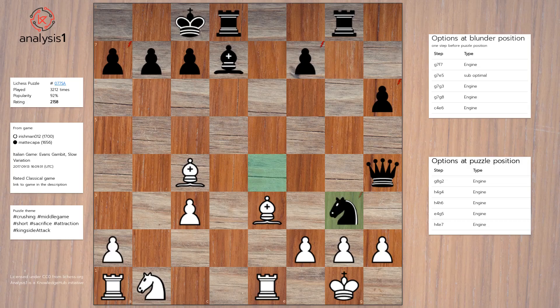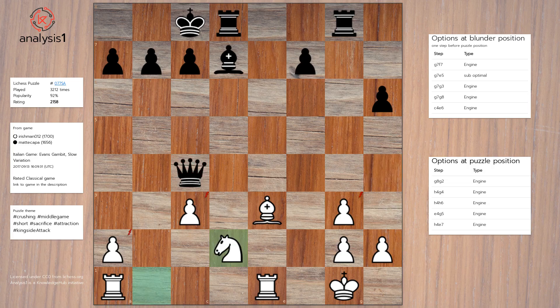Blunder Position Option 3: Queen to G3, Knight takes, Queen takes, Queen takes Bishop, Knight to D2, Queen to B5.